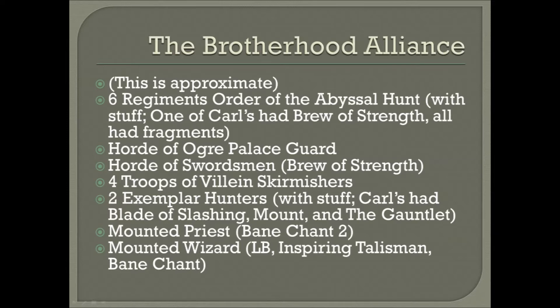The Brotherhood list is approximate because I don't have exact copies of all the lists used. It starts with six regiments of Order of the Abyssal Hunt, all with H's Fragments, and one of Carl's had Brew of Strength. Carl had a horde of Ogre Palace Guard. Sean had a horde of Swordsmen with Brew of Strength, four troops of Villain Skirmishers, and two Exemplar Hunters — Carl's had Blade of Slash, Mount, and the Gauntlet. There was also a Mounted Priest with Banechant II and a Mounted Wizard we call Gandalf with Lightning Bolt, Inspiring Talisman, and Banechant. I think Sean also had a Warrior Priest or a Dictator, but I'm not positive.